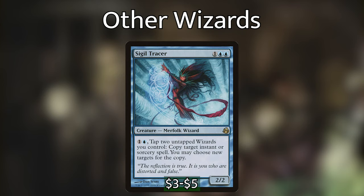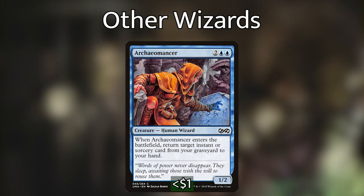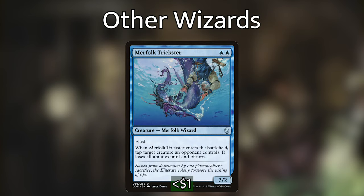Sigil Tracer lets us tap two untapped wizards and pay one blue to copy target instant or sorcery on the stack — we can even copy our opponents' spells. Kaomancer when it enters the battlefield returns an instant or sorcery from our graveyard to hand, so we can reuse a burn spell on a different opponent. Merfolk Trickster when it enters the battlefield taps down a creature an opponent controls and removes all its abilities until end of turn, throwing a wrench into an opponent's explosive turn or key combo piece.